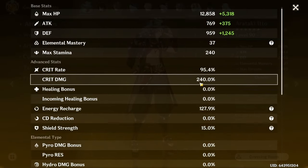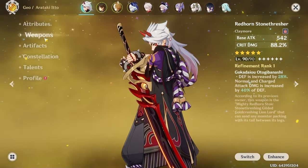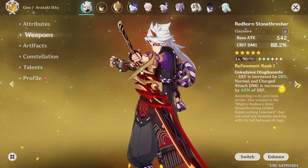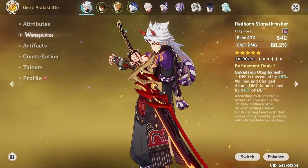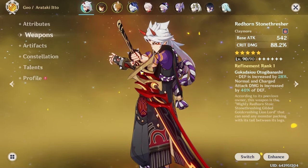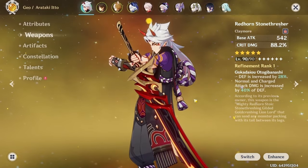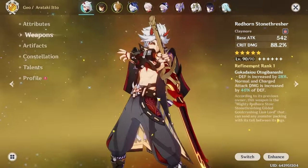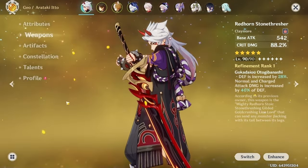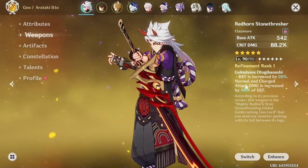The point at which Ito becomes very fun to play is when you hit around 80/160 for your crit ratio with 130% ER. For weapons, I highly recommend going for Redhorn — it's a lot better than the free-to-play alternative White Blind. If you have the battle pass, Serpent Spine is pretty decent, but I'd still recommend Redhorn because it's a sizable damage increase and it also looks really good on Ito.